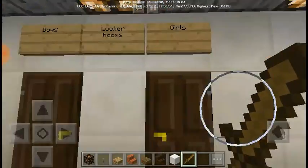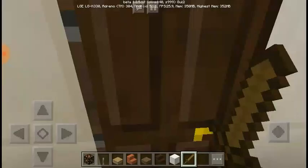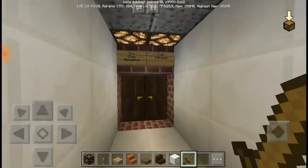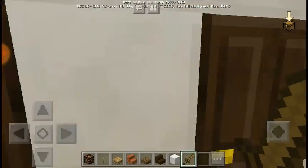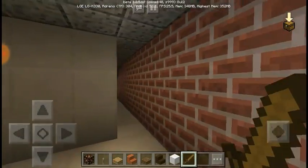Here's the locker rooms. The locker rooms have nothing in them. Even if I go in here — nothing. Let's check out the girls' side to show you nothing. Over here, it leads to the gym.